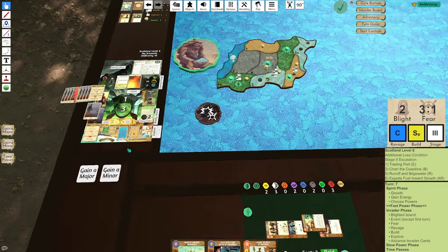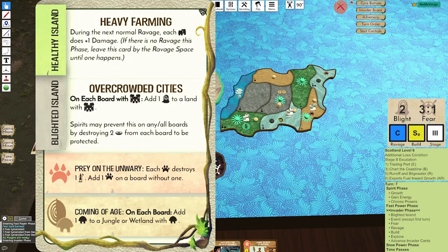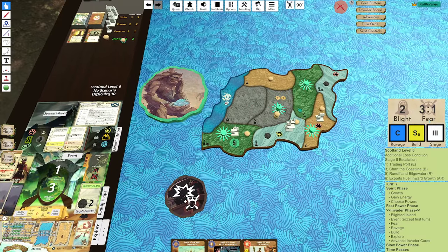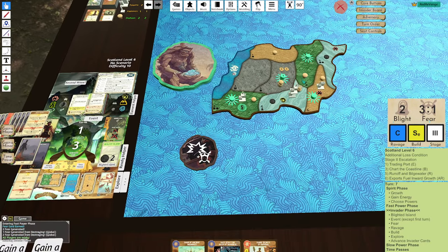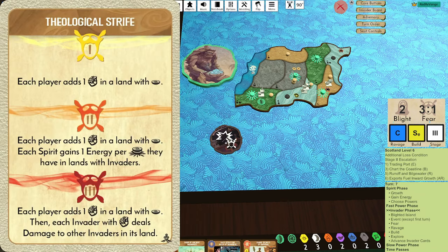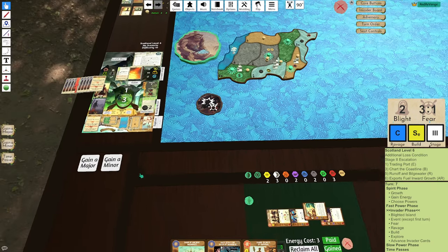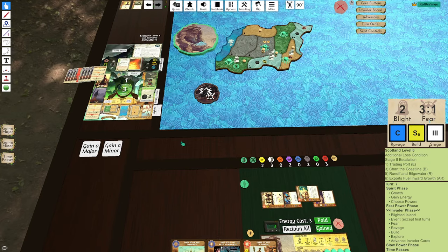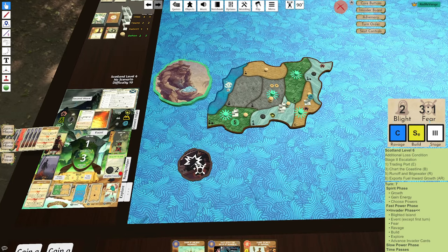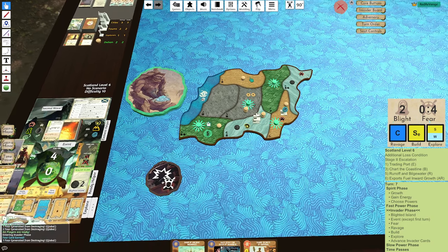We're almost there. Got a bunch of Fear cards left, but there's nothing they can do. I'm going to add another Dahan — perfect. This card does nothing. Strife in a Land — I got Sacred Sight Energy, so I get two Energy from that. Nice. We'll add a Strife here. Ravage Coast, Build Sands, Explore is Sands and Wetlands.